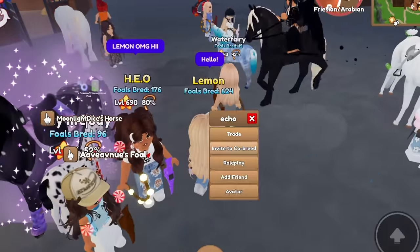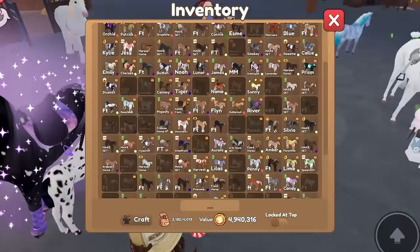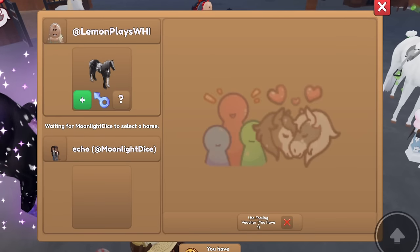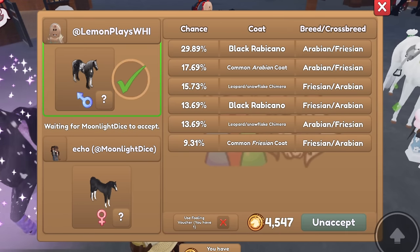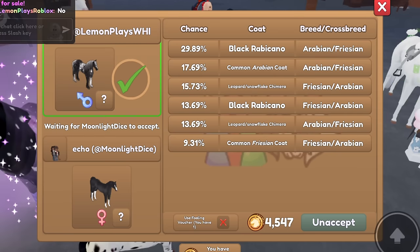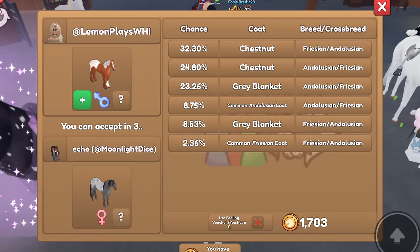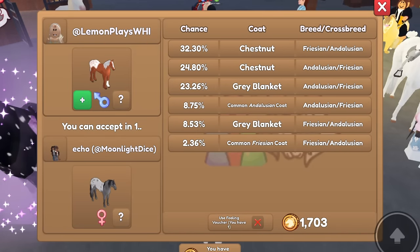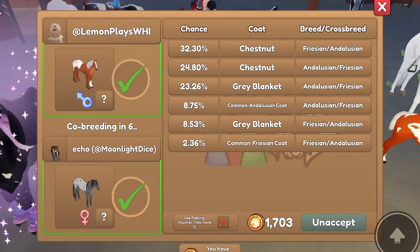Hello there - we'll go ahead and co-breed with you. There's so many people all around. Let's go ahead and do Lunar for this one. They put an Arabian - let's accept. They might not have enough tokens, though, since it is a little expensive. Yeah, they don't have enough for this one. Let's put this - that's like half the price, should be good. This one is a Grey Blanket Andalusian - very cool looking.